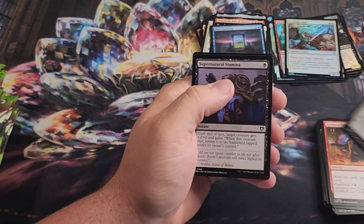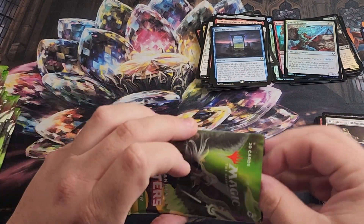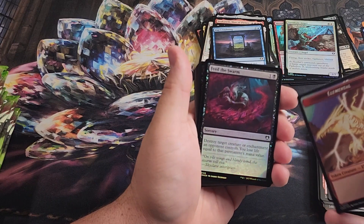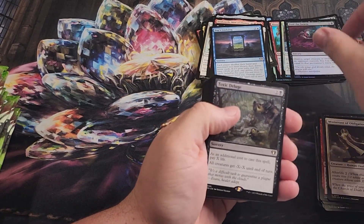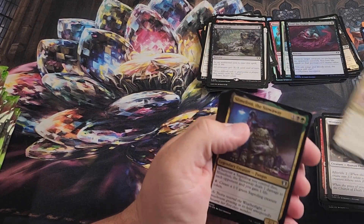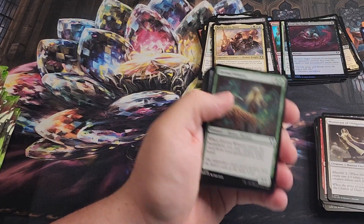Faithless Looting, Battle Screech. So we're about two-thirds of the way done with the box here. Feed the Swarm in foil. Toxic Deluge — another good staple, a really good staple for black decks, that's a good hit. Rafiq of the Many, Slimefoot Stowaway, Eternal Witness. C's playing a ton of green decks.